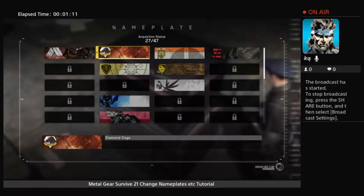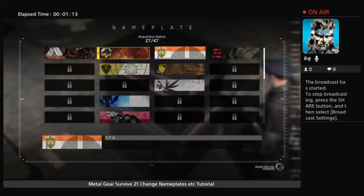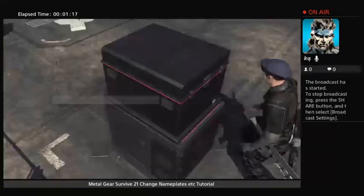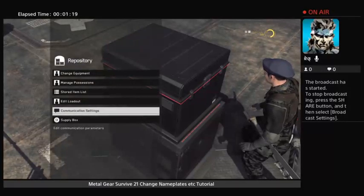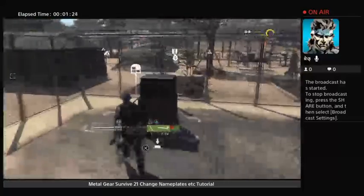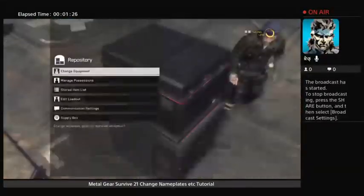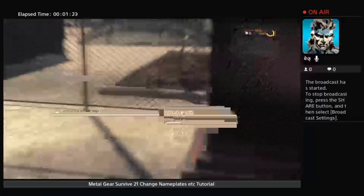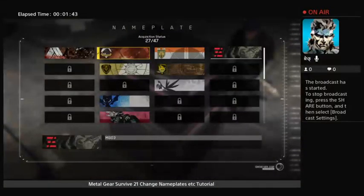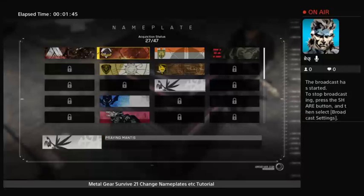I'm going to change it to that. I kind of like the dog, but I'm going to put it like that. Now, when you go onto your item, it should be on there. Presets, gestures, and change your name plate - and you can select whatever you want.